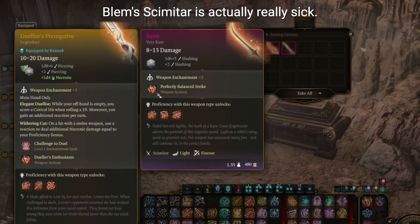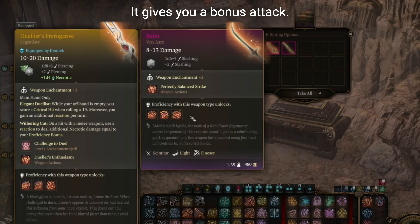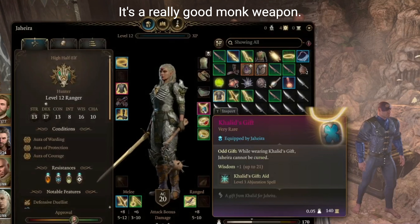Blem's scimitar is actually really sick. It's a lot like Dueler's Prerogative — it gives you a bonus attack. The Staff of the Ram is also here. This helps you stun people while you attack. It's a really good monk weapon.